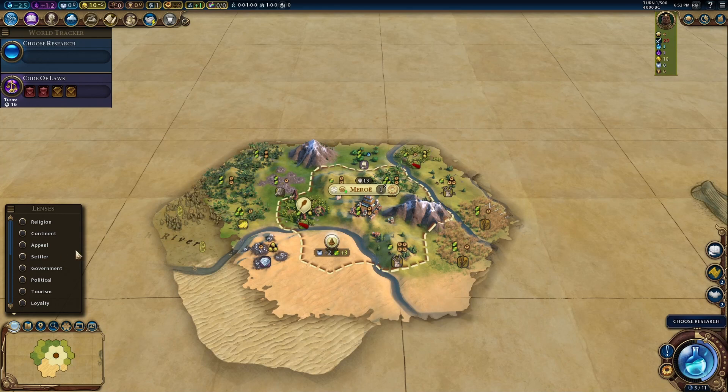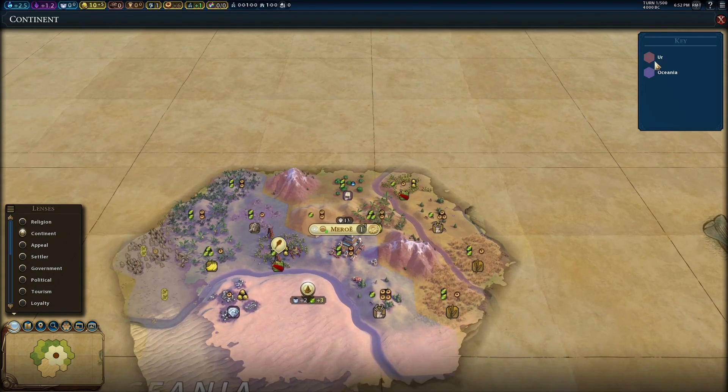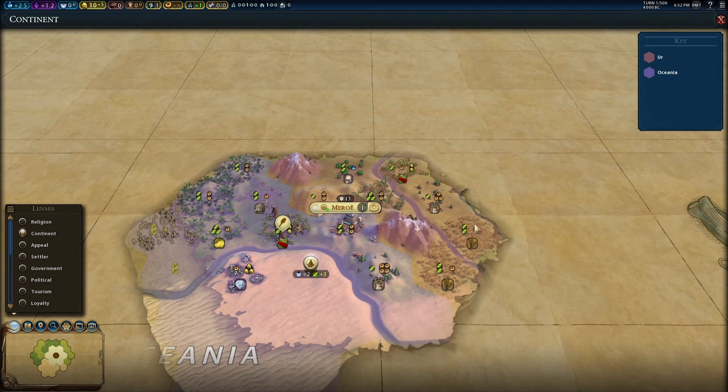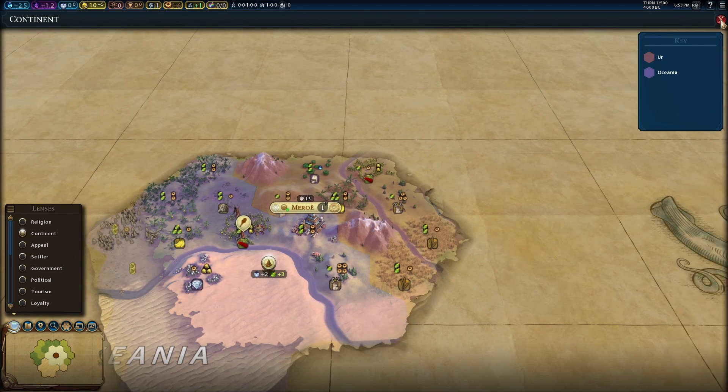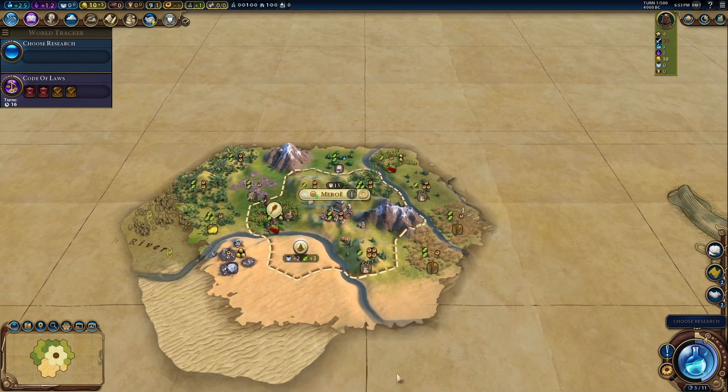We are first on Ur, which means we are on the Oceania continent. Generally, whenever you are first to sight a continent, that continent will be easy for you to settle into, since you're the first one to see it and other civs are not going to see it very soon. There should be more options to settle. Being Nubia, we are going to be constrained — I prefer to settle around the edge of a desert.